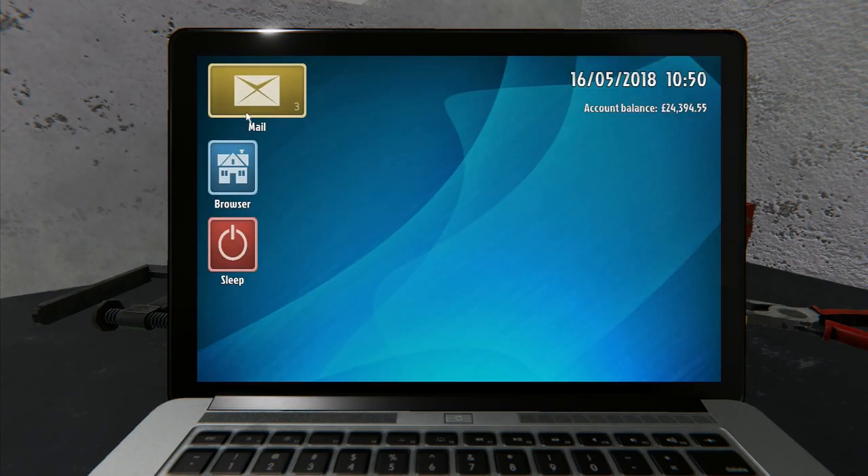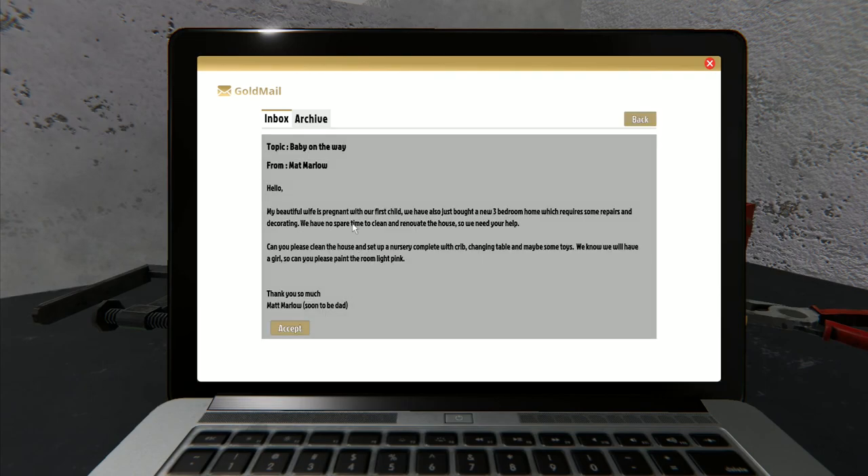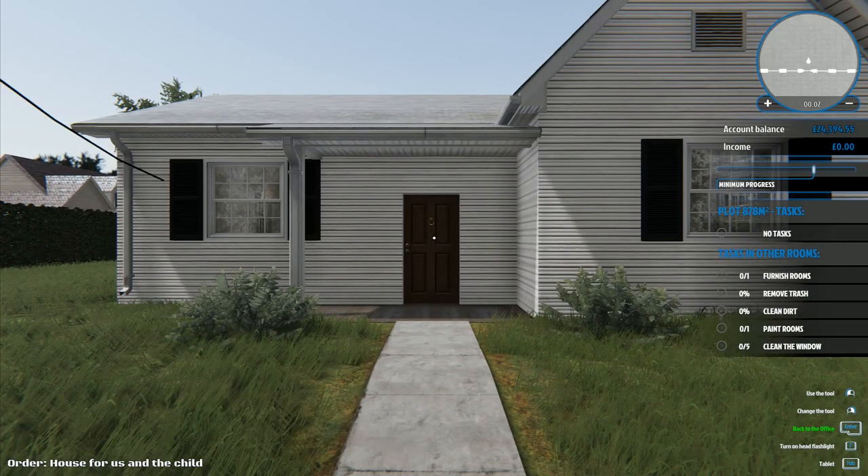We're going to go into the mail and do 'baby on the way' first. 'My beautiful wife is pregnant with our first child. We've just bought a new three-bedroom home which requires repairs and decorating. Can you please clean the house and set up a nursery complete with a crib, changing table, and some toys? We know we'll have a girl so can you please paint the room light pink?'